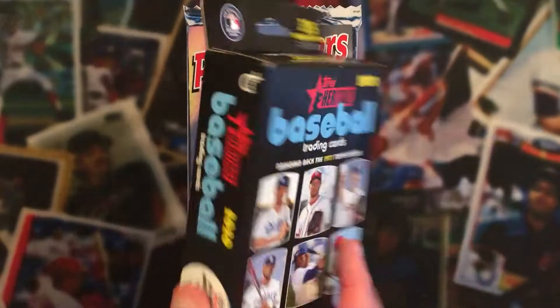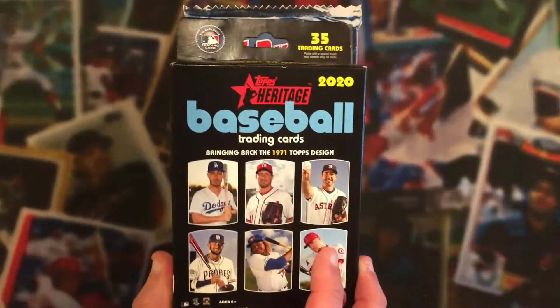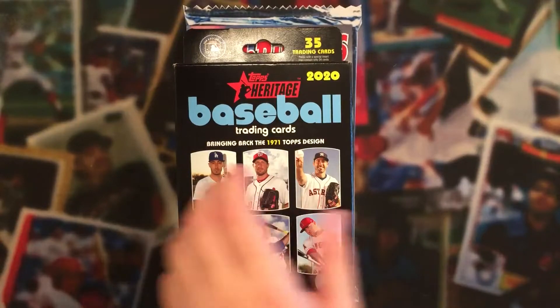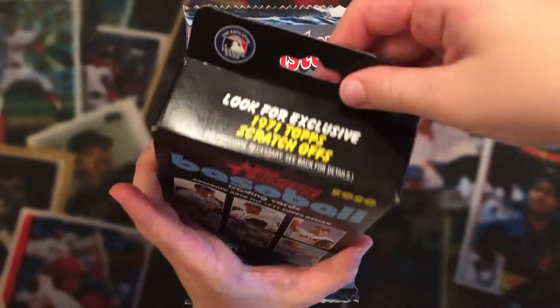We're looking for some of those big rookies. We'd really like a Boba Shet — that's the one we're kind of after. He's kind of one of Dad's favorites. So go ahead and crack her open, Ike, and let's see what we can find.